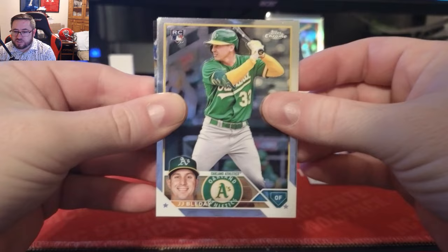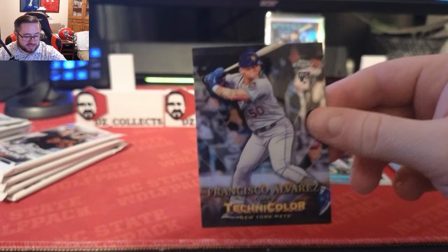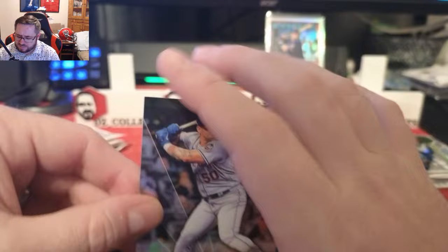On to the next one. We have JJ Bleday, we have a MacKenzie Gore, Luis Arraez from the Miami Marlins, and we have a Topps in Technicolor Francisco Alvarez — which is a card I hit just the other day in my blaster, so I hit another one of those. We'll put that in the good pile.